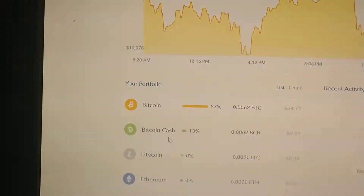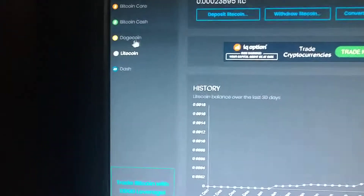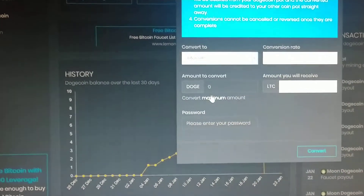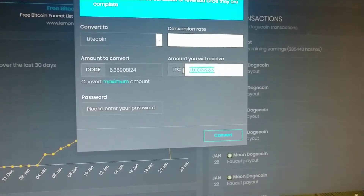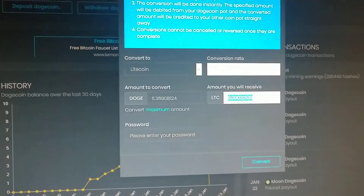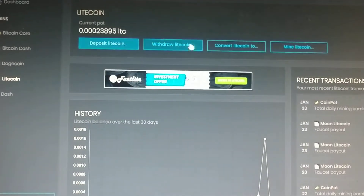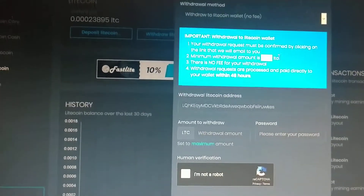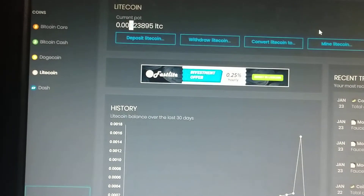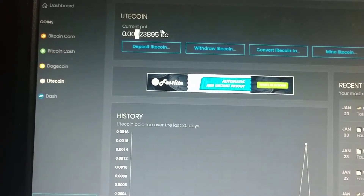Since you only have Bitcoin, Bitcoin Cash, and Litecoin on Coinbase, but you're getting Dogecoin and Dashcoin here, what I suggest doing is converting all the Dogecoin and Dashcoin that you earn to either Litecoin, Bitcoin, or Bitcoin Core. You just go here, click Max, and it will automatically convert it to Litecoin for you at no cost. This increases your Litecoin balance, which gives you the ability to withdraw it to your Coinbase. There is a minimum of 0.002 Litecoin to withdraw, and right now I have 0.0002, so I need a little bit more.